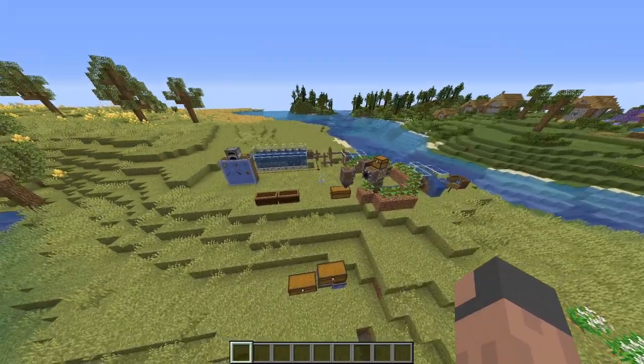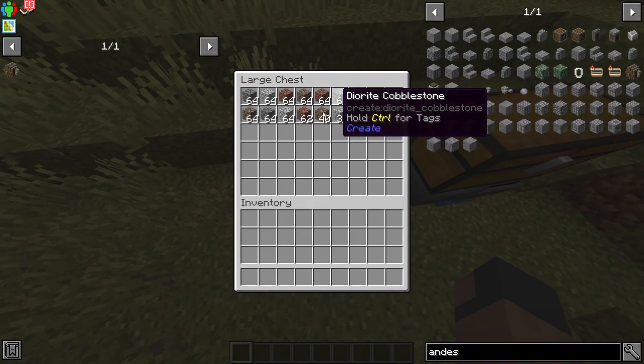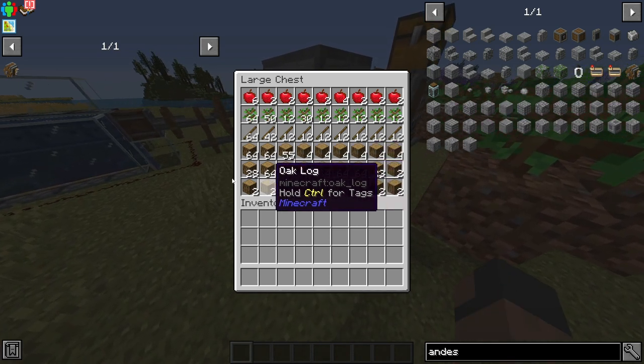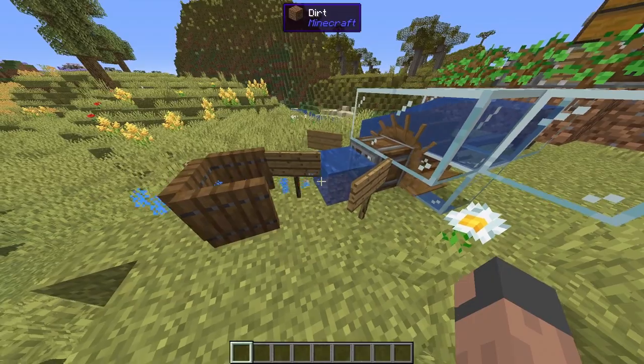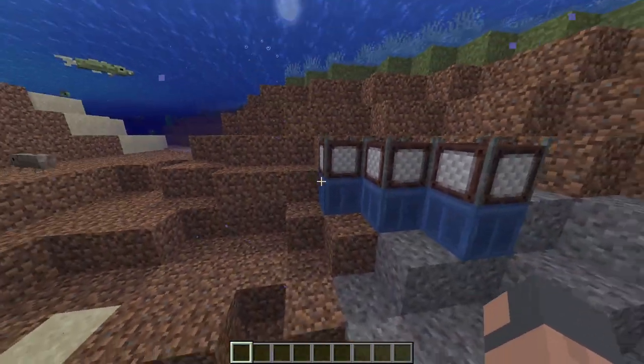Now we have all the materials to make an andesite machine — we have all the andesite, we have all the oak logs, we have all the kelp, and over here we can make a lot of clay, and down here there's also going to be clay.